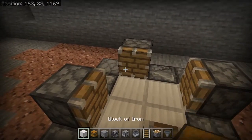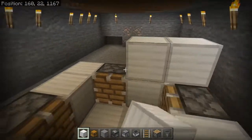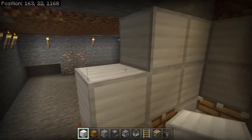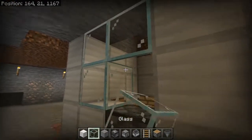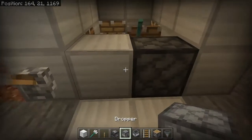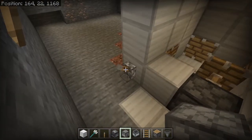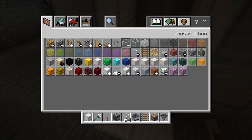Seal this off so they don't escape — build it up a few blocks to contain them. Put some glass in front so you can see everything happening inside. Grab a lever and place it there. Grab your tridents, flick it on, and you'll see them moving around — this is what's going to kill everything that falls in. It's really loud so I'll turn it off for now.